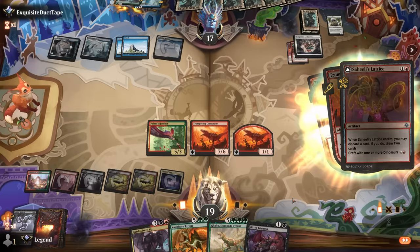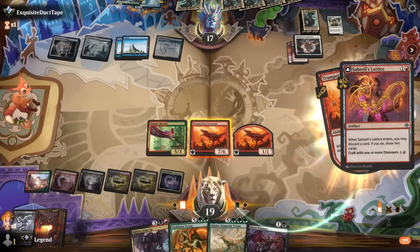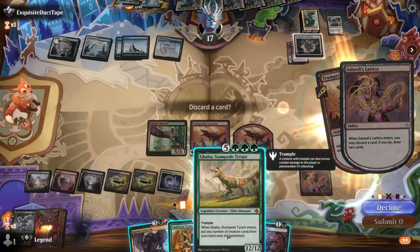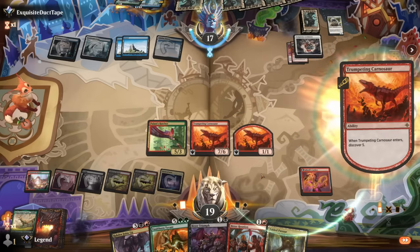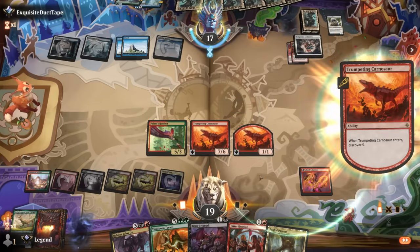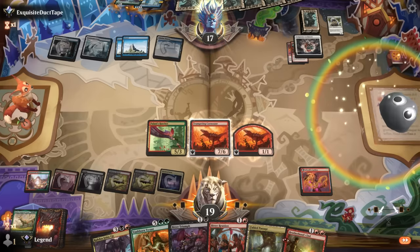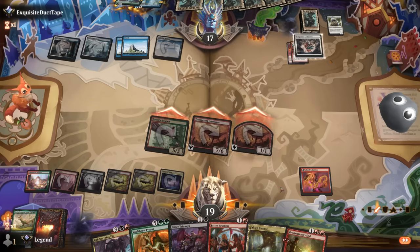That works — hit a Lattice. By discarding Galta I can maybe still hit a reanimation spell with a second discover trigger and bring Galta back, plus we'd also have it in the graveyard for Ragdos Joins Up. Brotherhood's End goes to hand. Still decent but could have been better. Attack for 13.